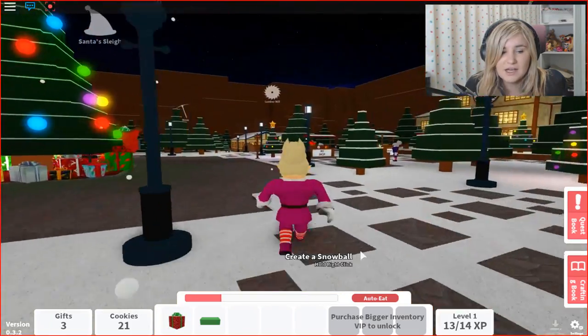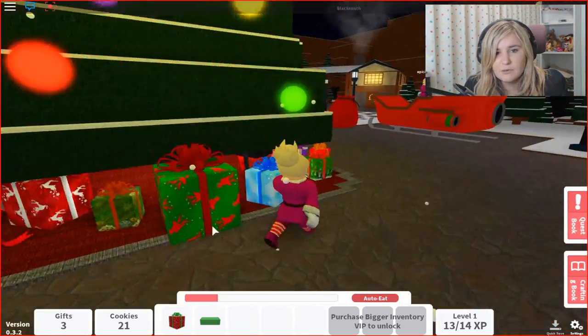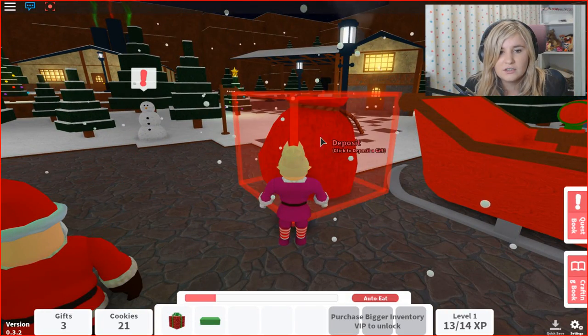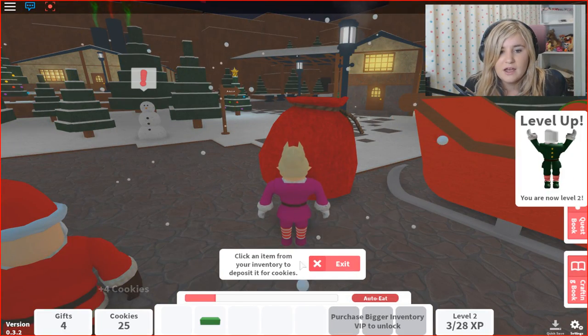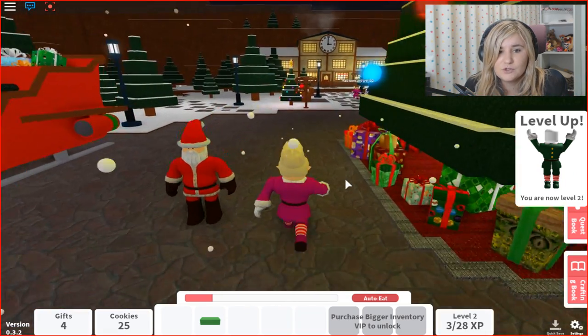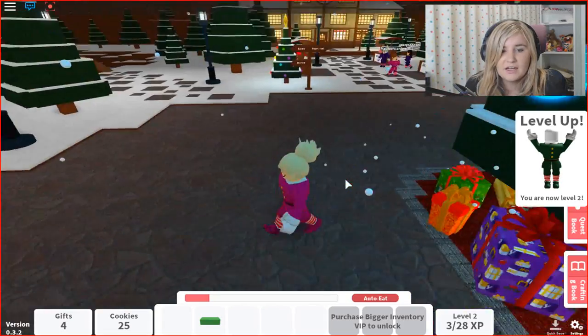Let's wander out and bring it to Santa's sleigh. I think we can help Santa deliver the presents too. So we got this and we're gonna give him that and we got some cookies. Now I'm a level two — do you see how easy it is to level up? It's so cool.